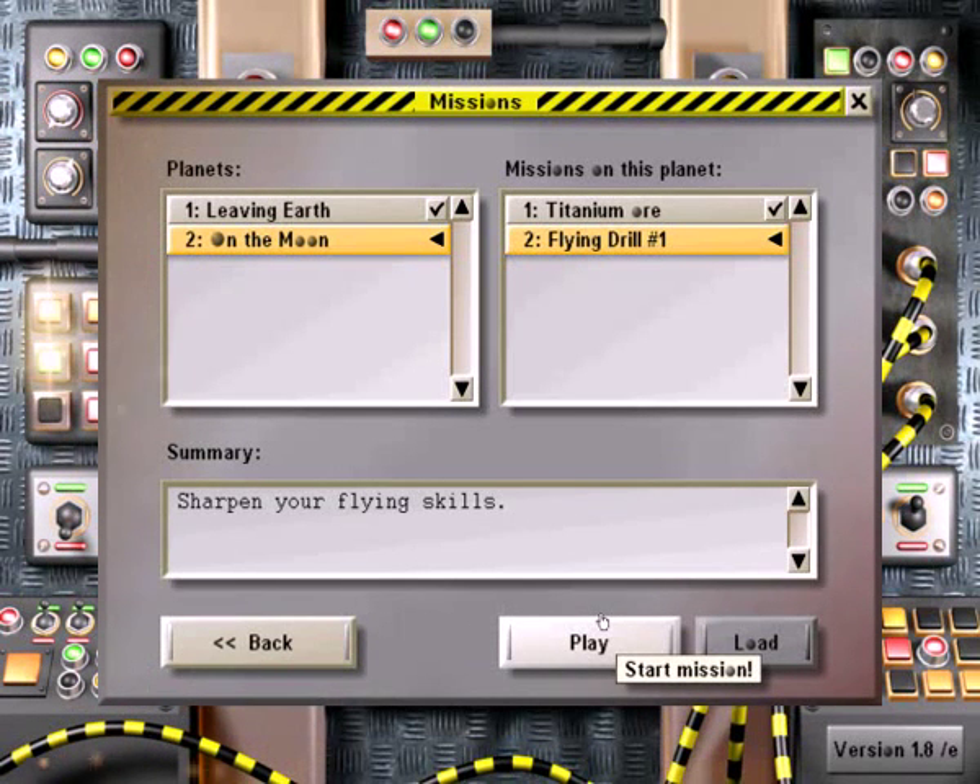This is Sparkman. Welcome back to the Callabot Chronicles. We're ready to start our second mission here on the moon.